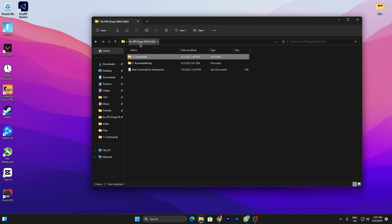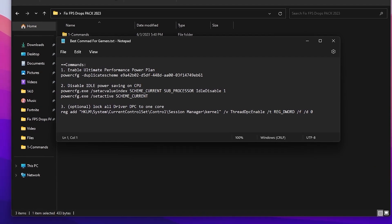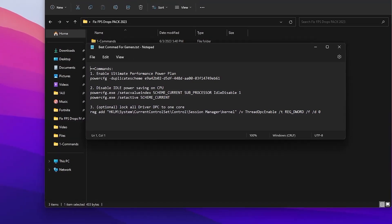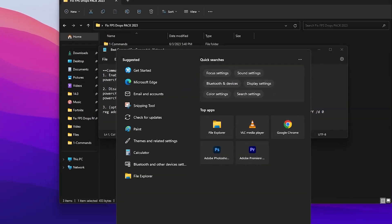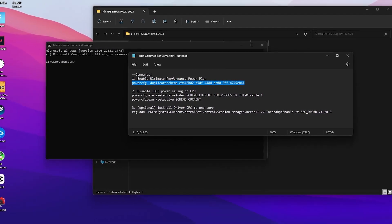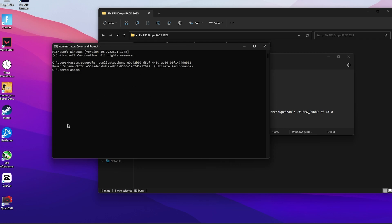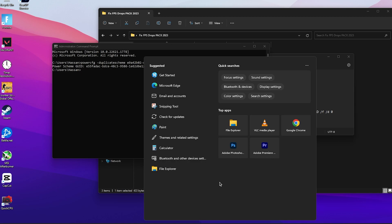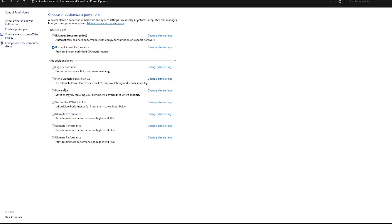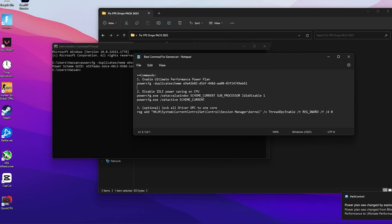Now go back into the main directory of your boost pack and open the 'Best Commands for Gamers' file. Inside you'll find commands for your power plan — for disabling CPU idle power saving and locking all driver DPC to one core. Open CMD as Administrator, run the first command to enable the Ultimate Performance power plan, then go to Windows Search, search for 'Power,' open Edit Power Plan, go to Power Options, and select Ultimate Performance.